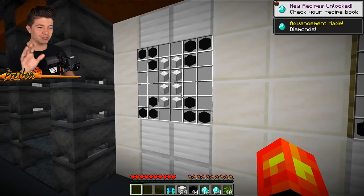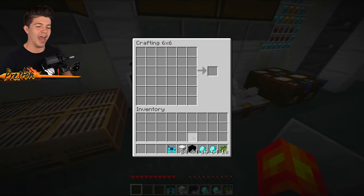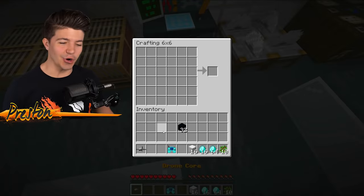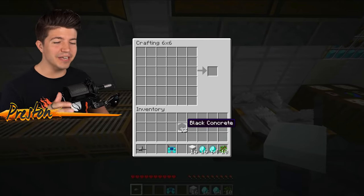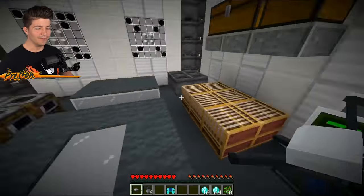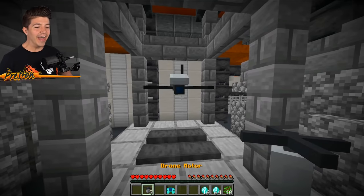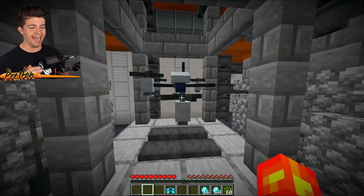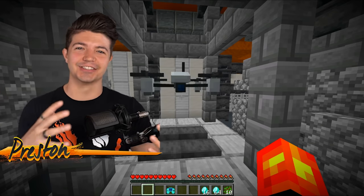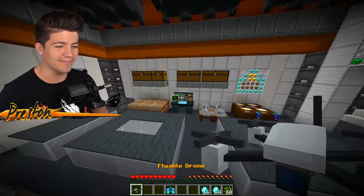We are going to be building a diamond drone in Minecraft, and these are the two crafting recipes we need to craft very quickly. This is the drone core for the diamond drone, then we need to craft four separate drone motors. Now we're going to put the drone core down, throw down each motor individually, and look at how it just attaches to it — it's so cool. Now we're going to pick up our diamond drone and keep that for later.